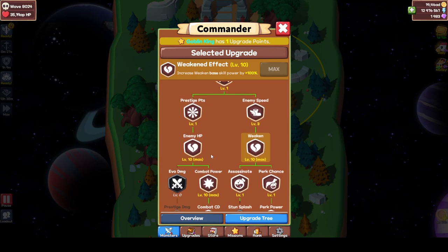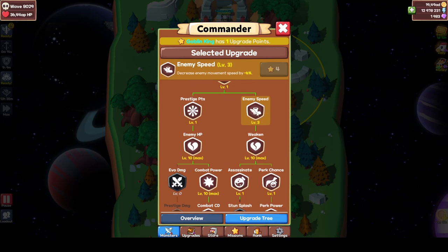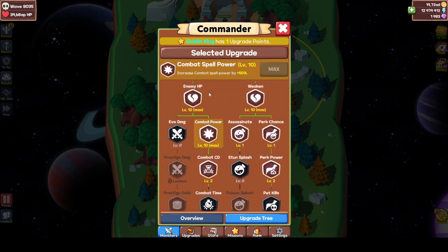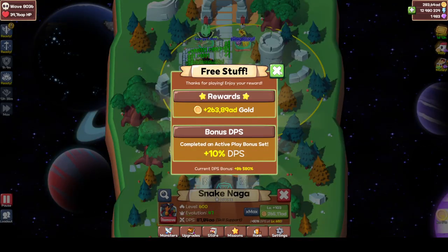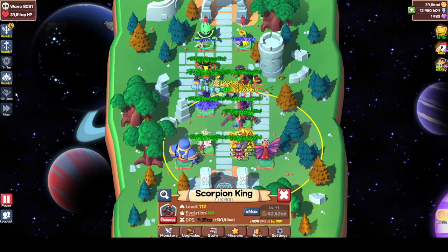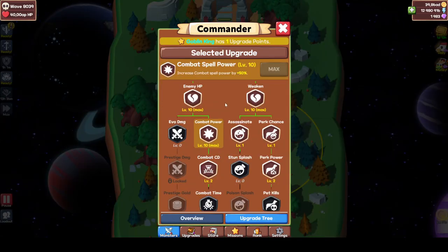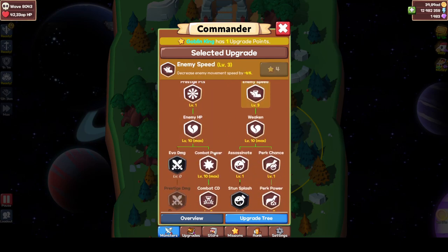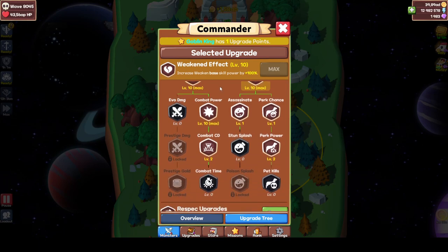The weaken is also nice from Ice Mage — when he weakens bosses and enemies, you'll hit them more often. Enemy speed is also really nice. Combat power — death awaits — is nice, and lethargy is also nice. Goblin King: invest in prestige points here first if you're doing a prestige point run. When you're done investing in prestige points, respec out of it. Go for enemy HP, go for enemy speed, go for combat power and weaken — those are probably the main things I would go for.